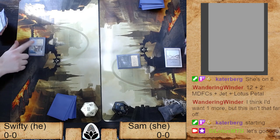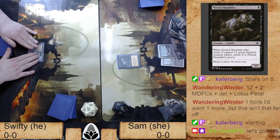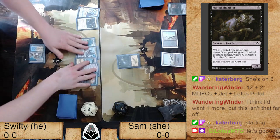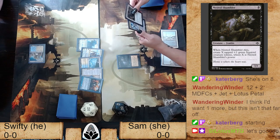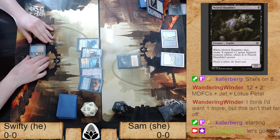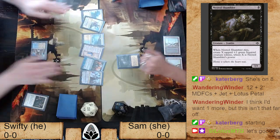Sam comes in with what looks like an Inquisition or Grief — she's going to hit him with a double discard spell. She could potentially scoop away a Prismatic Ending from Swifty with the Inquisition, then go after his Teferi with Thoughtseize, meaning his first play isn't coming down until turn four. His Glacial Fortress is coming into play tapped, which makes it hard to use all the ticks of Urza's Saga.